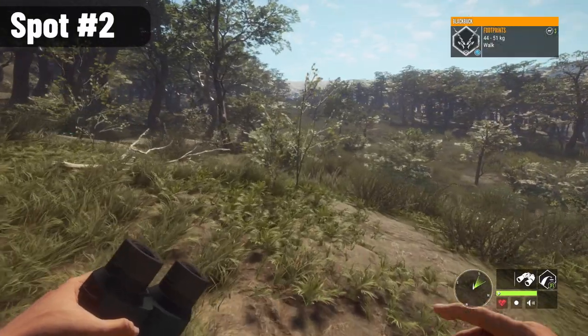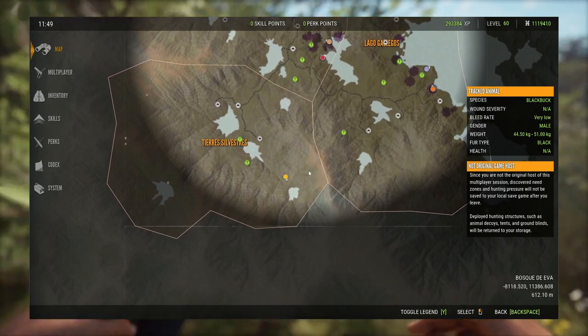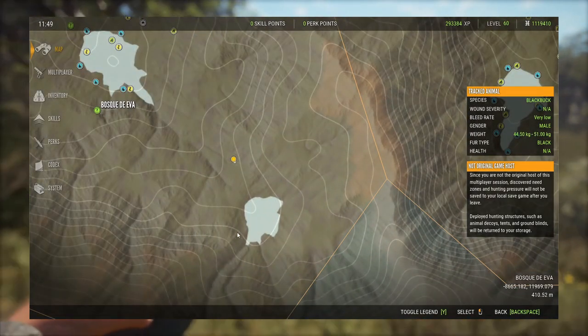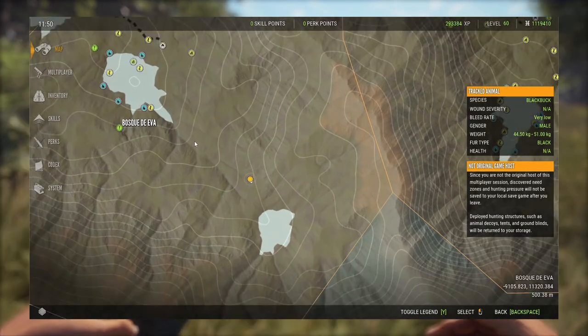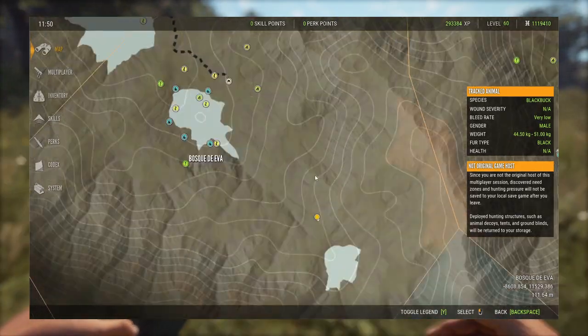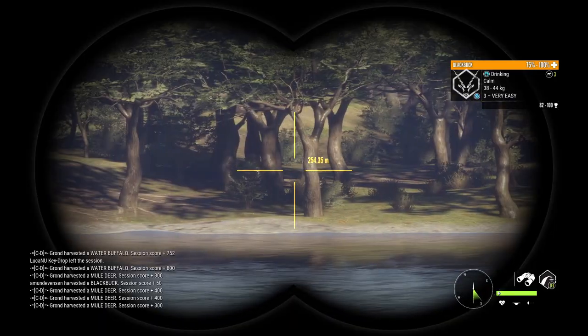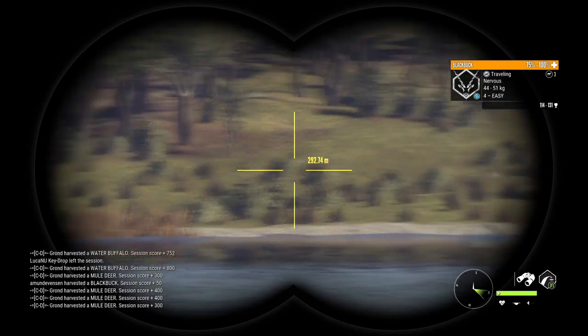Now we are on Parque Fernando, and I'm gonna show you two spots that are extremely neglected, even though they are good. The first one is this lake down here. It's a very good spot to find big blackbucks, pumas, and red deer. It is completely unexplored on almost every server, probably because it is quite far from the nearest outpost, but I think it's worth checking.